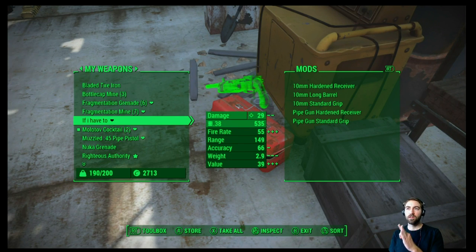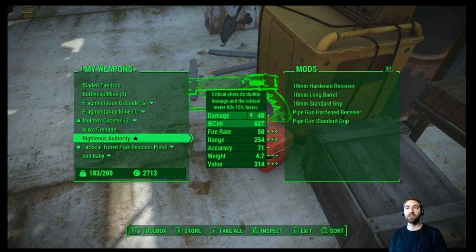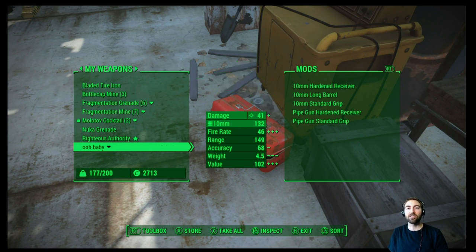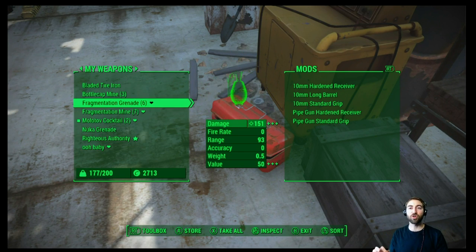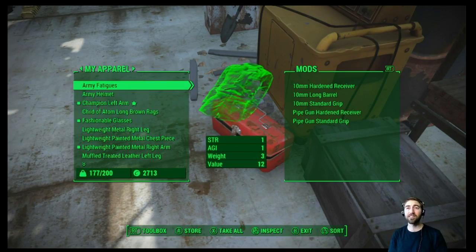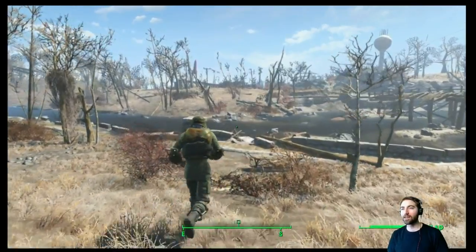I'm removing the fusion cores from our toolbox and putting the muzzled one in the box. I think I'm going to put this guy in here too because we're not really using 45 rounds. We have so many microfusion cells and the righteous authority is a great gun. So the Oh Baby and the righteous authority are our two weapons right now — that's the right choice, it'll lower our weight significantly.